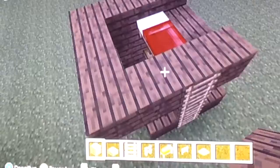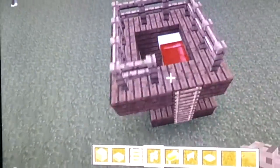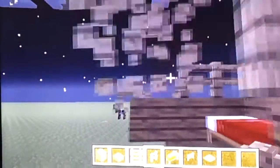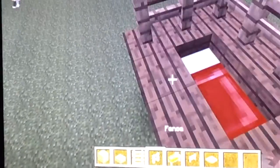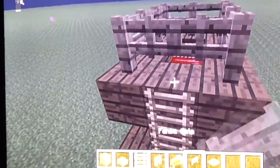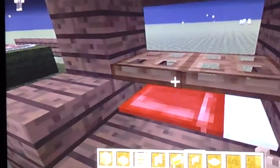The top ones cannot have slabs. Put your fence around the perimeter so you'd be safe right here. You could put an opening there if you want so you can access the bed. You'll have stuff right here and you'll be protected.